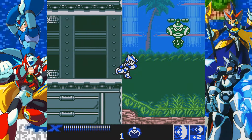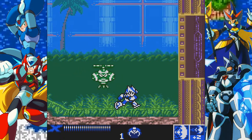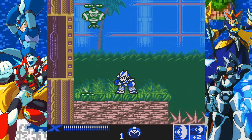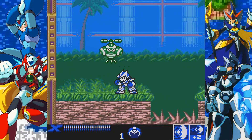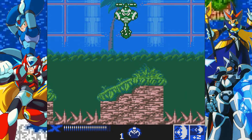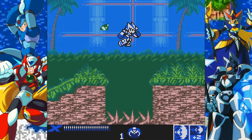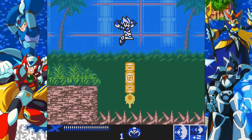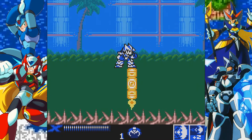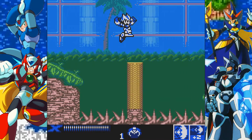I think it just ups his damage. The point is Zero just kind of has armor upgrades for the sake of having them. It's so weird because there's this pre-recorded holographic message from Dr. Light, and he's never seen Zero before in his life, but here he is giving these upgrades to him. I heard that Dr. Wily would build the super world.